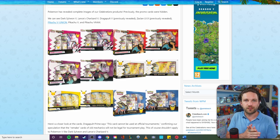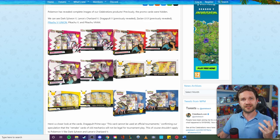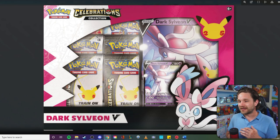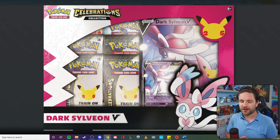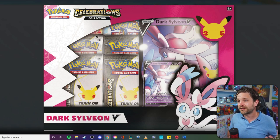Now here are those promo card leaks that came out earlier today. We've obviously known for a while what the actual boxes are going to look like, and now we know what the promo cards are going to look like. Let's kick off with the Dark Sylveon V — honest opinion, I'm a little bit disappointed. I expected it to have a lot more of a Neo vibe to it, like the Light and Dark cards. To me it seems like they've just taken a V card and slapped the word 'dark' in front of it — it doesn't look particularly sinister — but I know a lot of you are still going to love it.